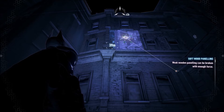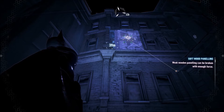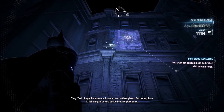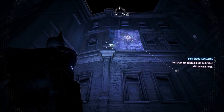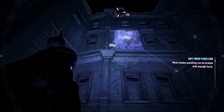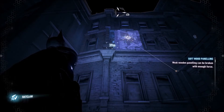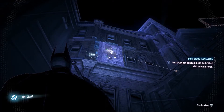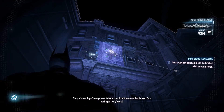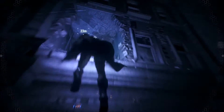Another tip involves the collectibles — collecting Riddler trophies and doing all the scans can be a bit of a chore. One thing Riddler requires you to do is glide through a breakable wall to collect a trophy, and some people struggle with this. What I've learned is to pick the Batclaw, aim at the wall, and while aiming press Square on PlayStation or X on Xbox. Batman will quick-fire the explosive gel at the wall, the wall breaks, and then you can grapple up to collect the trophy.